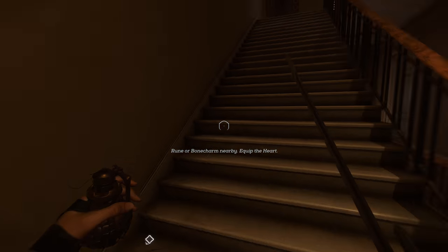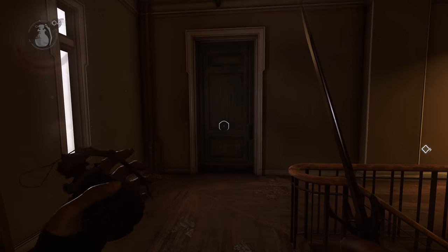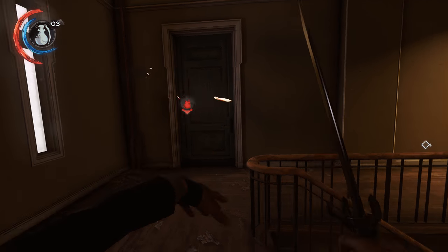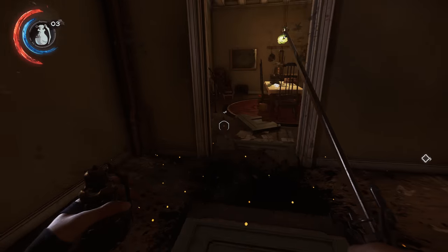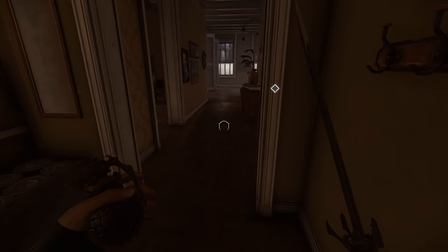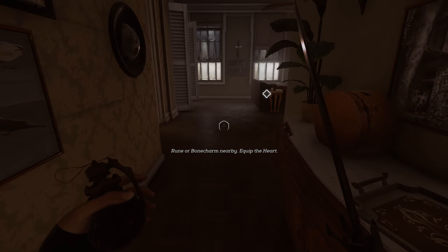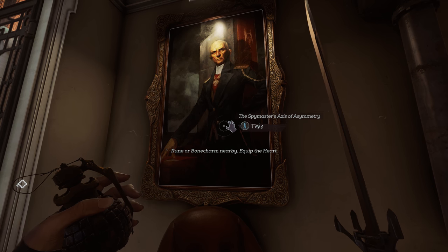We're on the second floor, making our way up to the third floor. Now that we're on the third floor, take your grenade and chuck it at this door. Throw it at the door, take cover. The grenade blows up and the door is in pieces. Head inside, go all the way to the back, and over here on the right you're going to find painting number two.